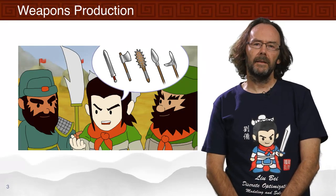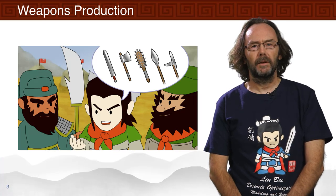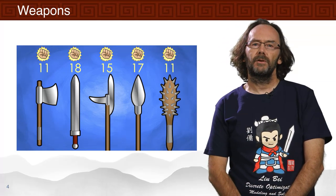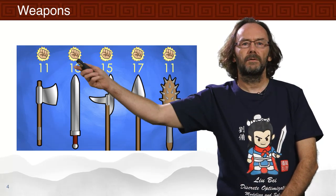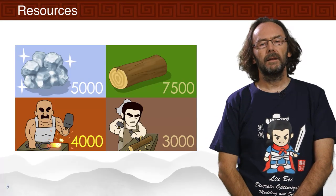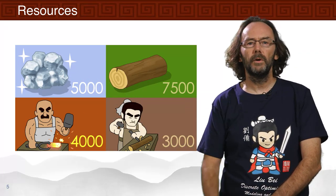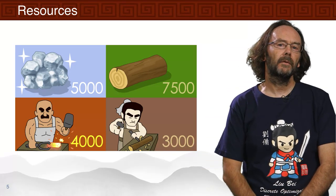Our heroes have gathered the army and improved the morale. Now it's time to make sure that the army has weapons to fight with. They're going to build five different kinds of weapons, each with a different strength. They've got a limited amount of resources: 5,000 units of iron, 7,500 units of wood, 4,000 hours of blacksmith time, and 3,000 hours of carpentry time.